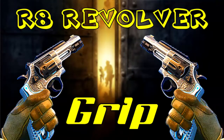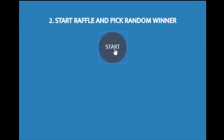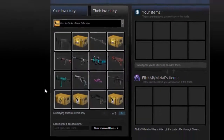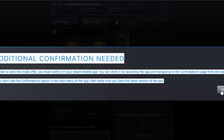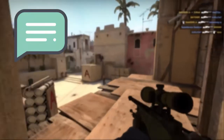Now we are at the end of this video. Let's find the winner of CS:GO giveaway number 9, that is the R8 revolver grip. Just watch and enjoy. Congratulations — enjoy your R8 revolver grip! Drop an acknowledgement of this trade when you successfully receive it.